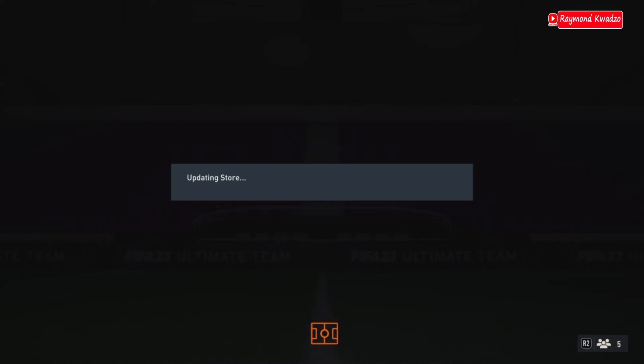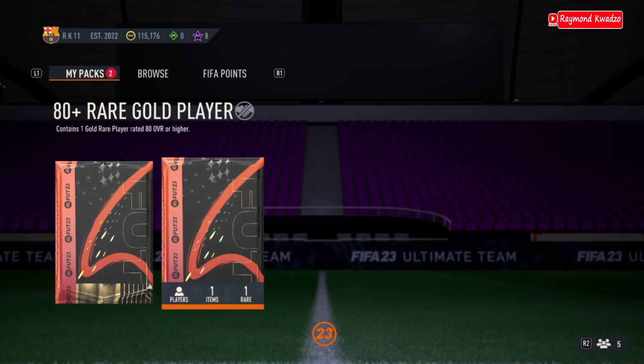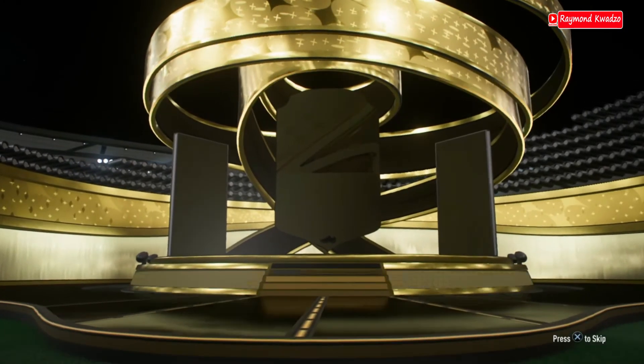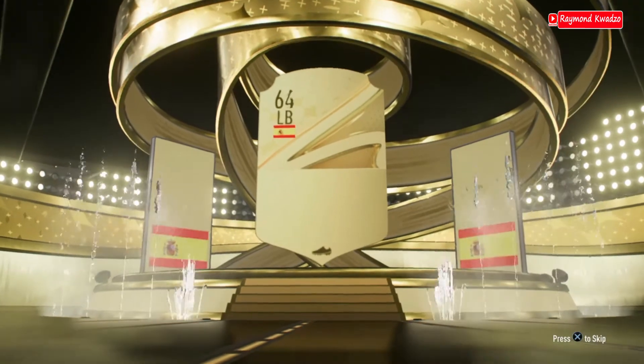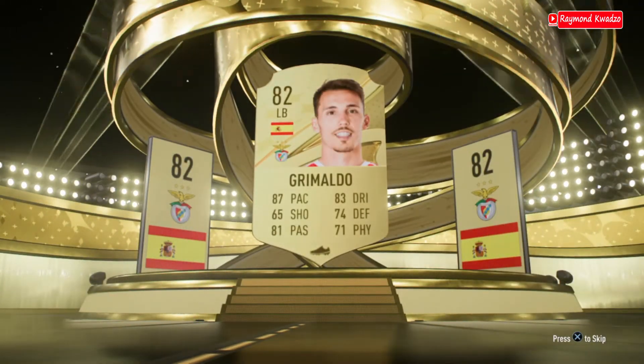Let's open the second 80 plus player pack and see what we get. I want to open the 83 plus as the last pack and see if we can get something good. Who do we have here — from Spain, left back Grimaldo. Okay, fodder as well for the team. I'll be storing him and probably use him later when we get amazing SBCs to complete.